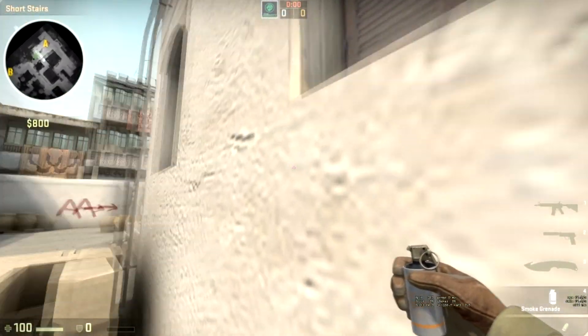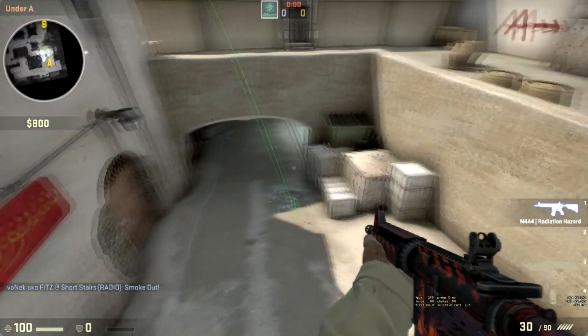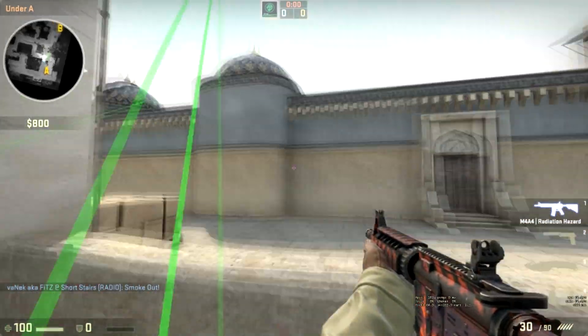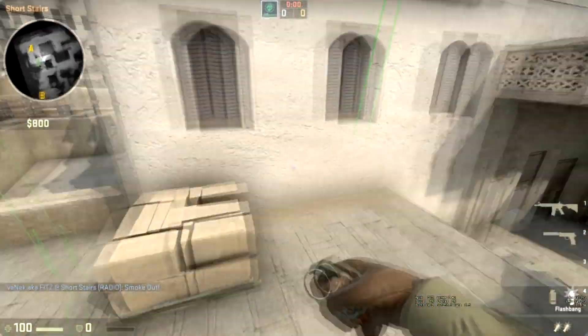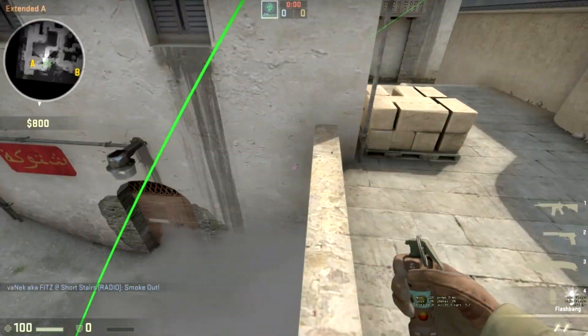Just to do it quickly once more: the second window, and then the white part of the crack right in the middle of the blue part of the wall, and then it'll just go down and land there. It's very simple and should be easy to get. And that's pretty much it for that smoke. I did want to show you a few pop flashes, though.